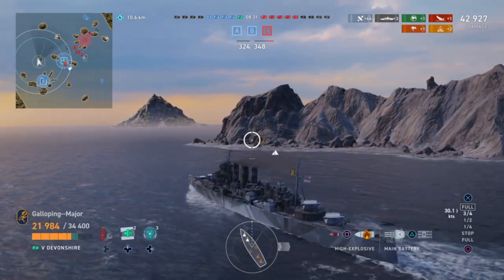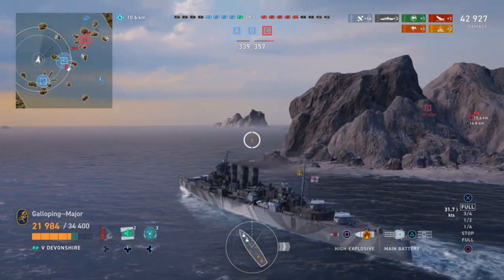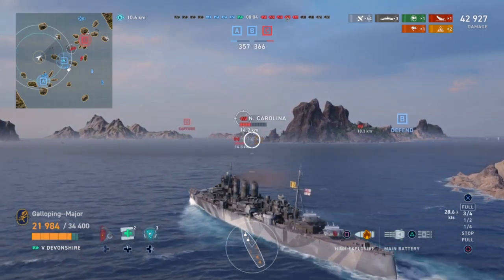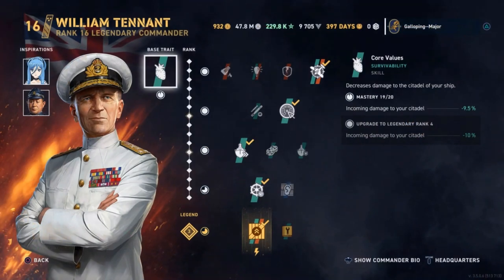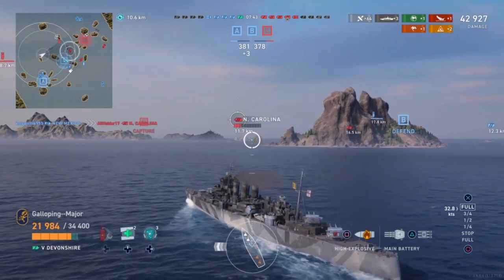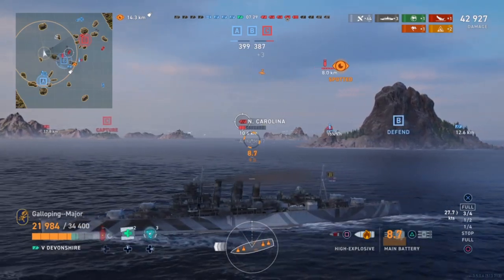In terms of her tier, the Devonshire doesn't have a bad AA complement — it's surprisingly alright, better than the Surrey at tier 6. She's got four octuple 40mm pom-poms, four dual 4-inch dual-purpose guns, and a good smattering of 20mm Oerlikon all over, which is very nice. My commander build is kind of an AA build — I have 'No Fly Zone' as a commander trait and have inspired with the Archipelago of Blue Steel cruiser commander, I think named Takeo, which improves rudder shift and cruiser AA potential. I like these two traits, especially the Archipelago of Blue Steel one, because she lets you keep an agility build while also having improved AA.